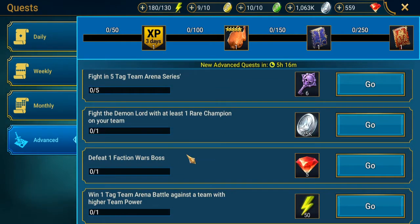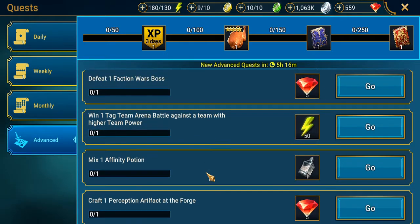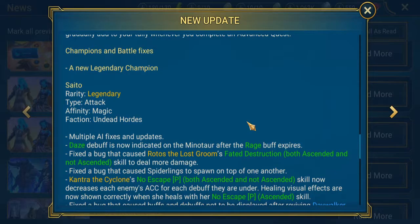These quests will reset at normal reset time — at least that's what they said. So that's pretty much the quests. Next we have champions and battle fixes. There is a new legendary champion, which is Sato, and they are in Undead Hordes. Let's go take a look.